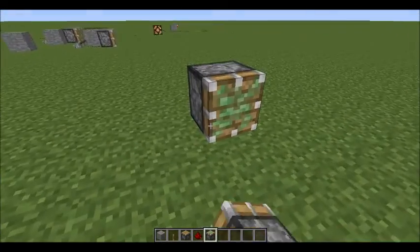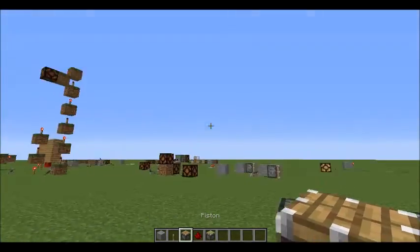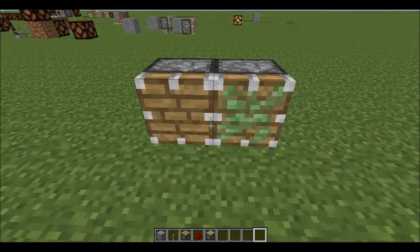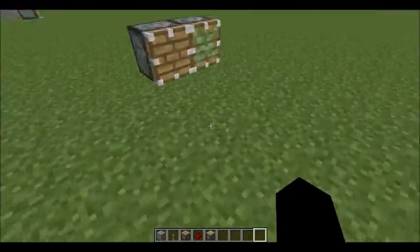They will look very similar. You notice this green stuff on there — there's green stuff on this one. So what does that mean? That means it's sticky.